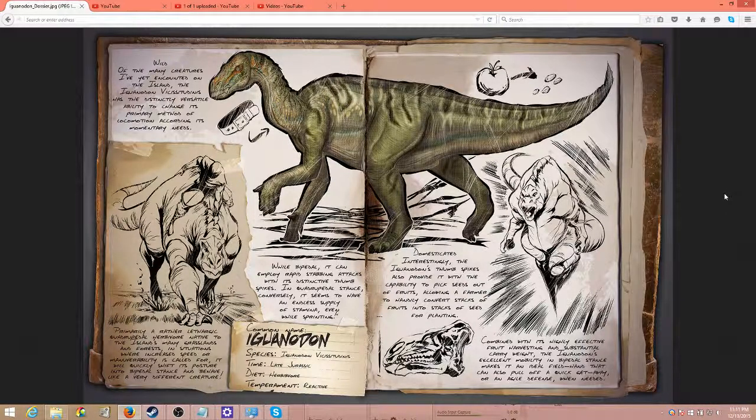In the wild, of the many creatures I've yet encountered on the island, the Iguanodon has the distinctive versatility — the ability to change its primary method of locomotion according to its momentary needs. While bipedal, it can employ rapid stabbing attacks with its distinctive thumb spikes. In quadrupedal stance, it seems to have an endless supply of stamina even while sprinting.